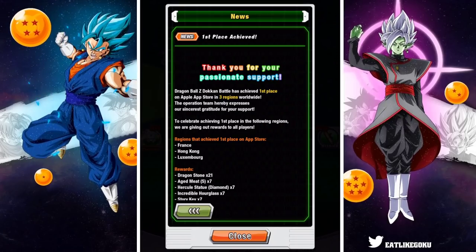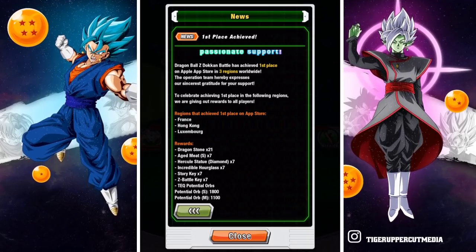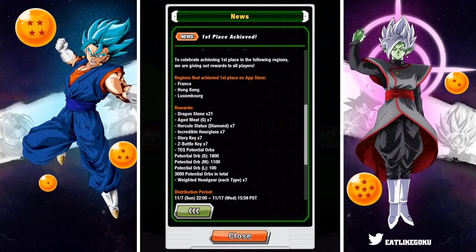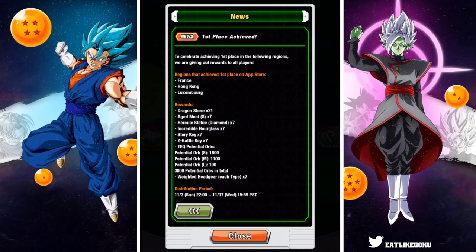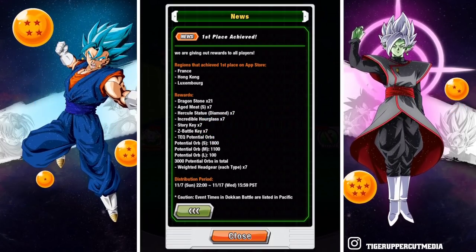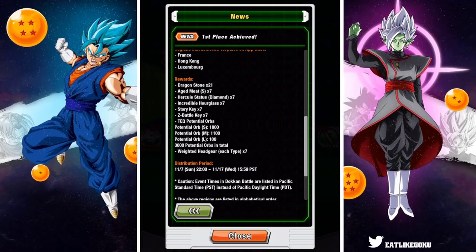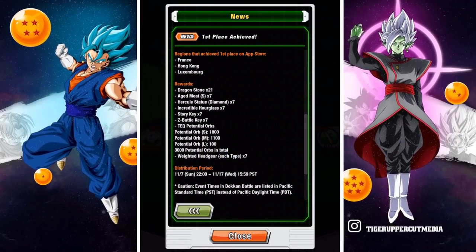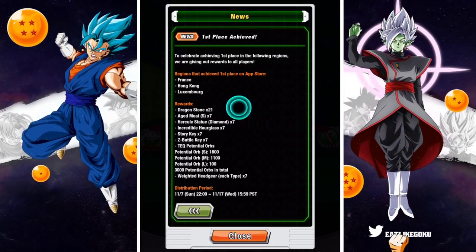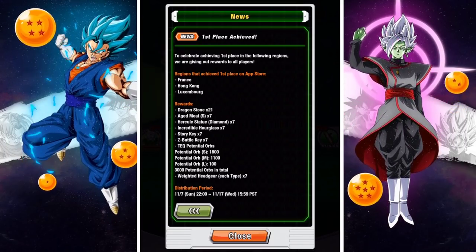We are giving out rewards to all players. The regions that achieved first place on the App Store are France, Hong Kong, and Luxembourg. So big shout out to everybody from those regions. The rewards we're getting are 21 Dragon Stones, 7 Small Meats, 7 Diamond Hercules Statues, 7 Incredible Hourglasses, 7 Story Keys, 7 Z Battle Keys, a bunch of Tech Potential Orbs — 3,000 in total — and also 7 of the weighted headgears of each type. It's 7 stones per region for a total of 21 stones for 3 regions.